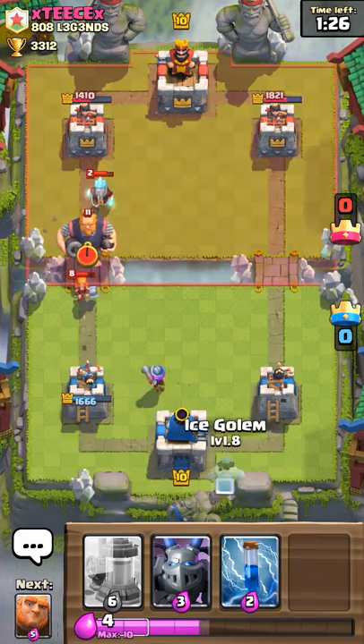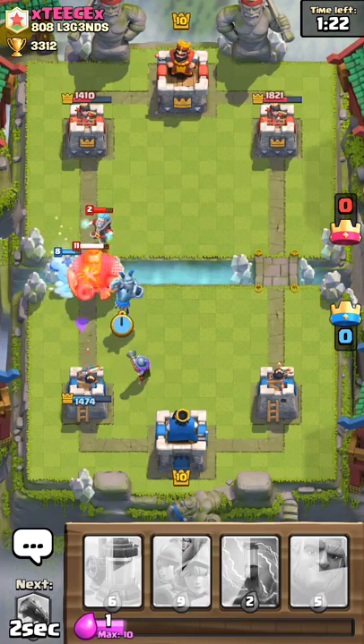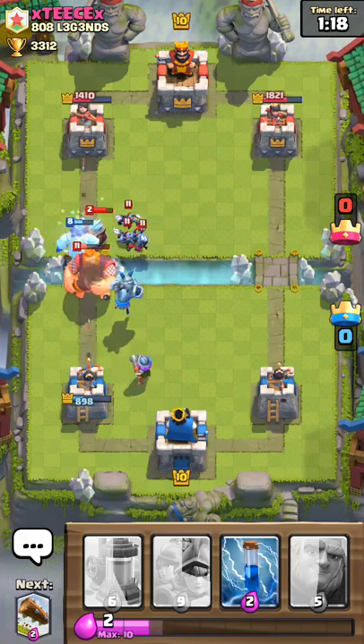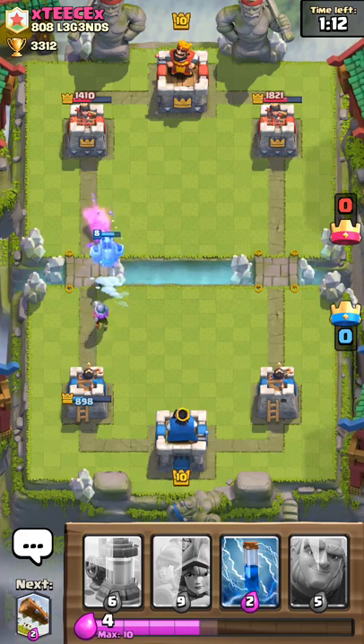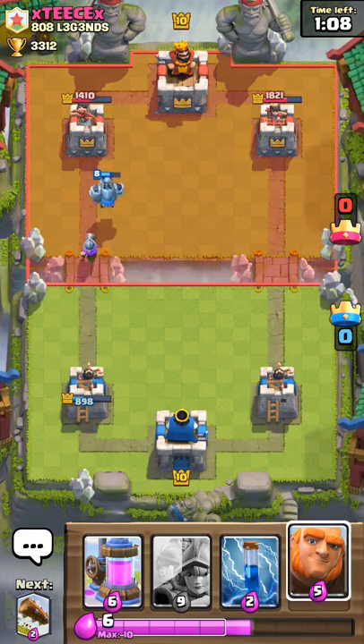Musketeer over here — same thing, the Ice Wizard doesn't slow our Minions down. That wasn't too bad. I really can't support it but it's fine.